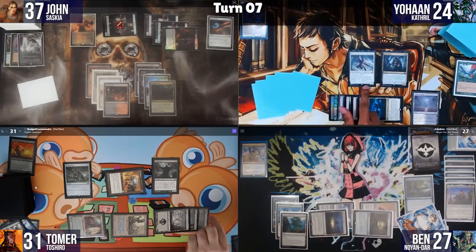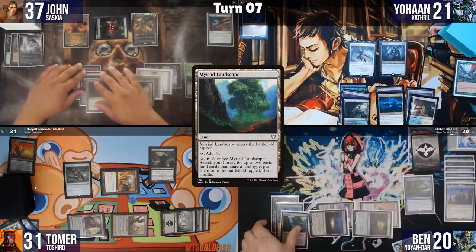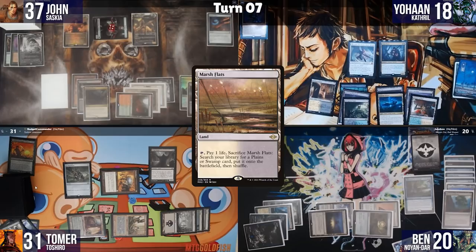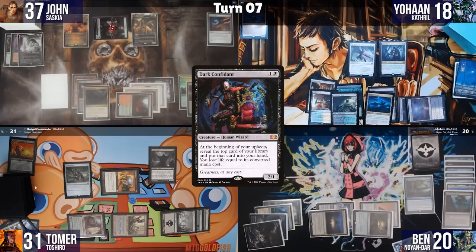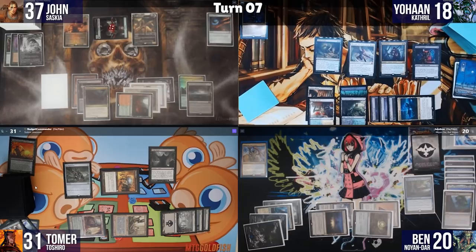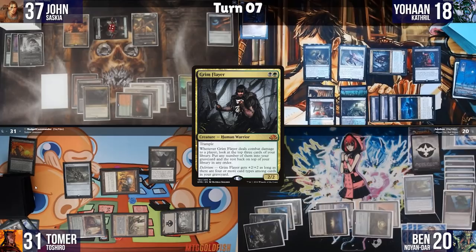Johan cracks Myriad Landscape and Marsh Flats, taking life loss — joking that lower life totals make people attack him less. He replays Dark Confidant and Fiend Artisan, then goes to combat, attacking John for 4 with a 4/4 flier. John goes to 33. Johan activates his ability and passes. Ben triggers Search for Azcanta, puts two lands in the grave, flips it to Azcanta, plays Plains, then casts Noyan Dar, Royal Shaper for 5 mana.